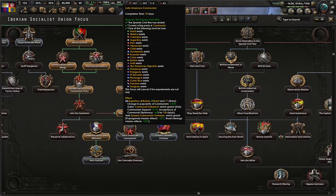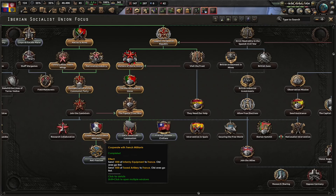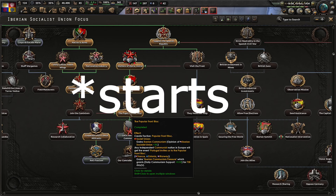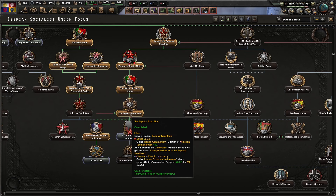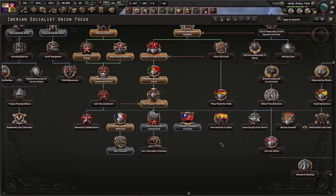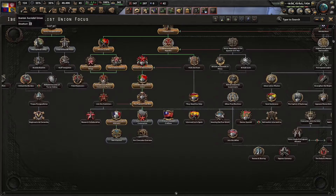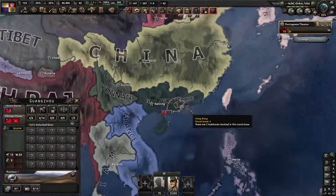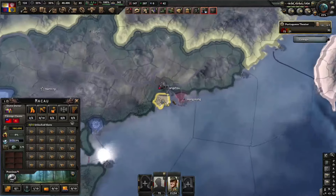One thing I hate about this focus tree is that 'Cooperating with Fritz' gets automatically bypassed. Normally the game expects you to join the Comintern or do the Popular Front bloc only after WW2 starts, but we are much faster — WW2 is still more than a year away. Then why is this focus even in the game? I don't really get what their plan is — align with Japan and fight China?